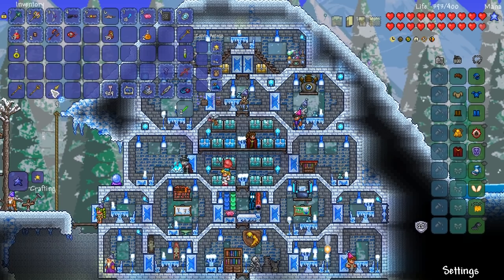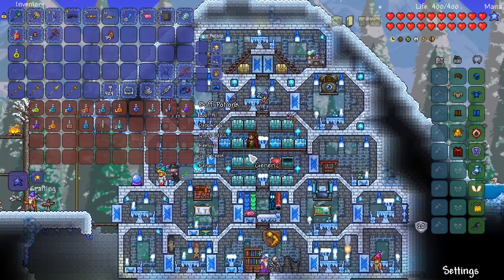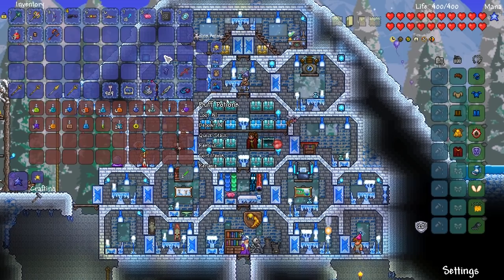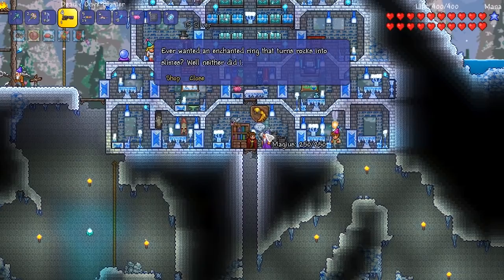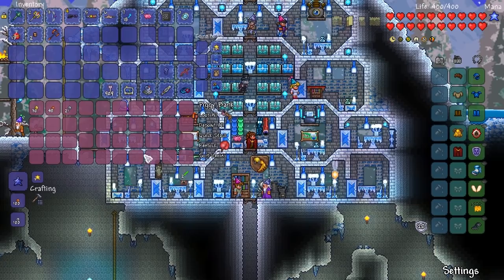Now let's sort out the inventory. Some of this could be sold, souls of might can go in storage, mechanical items can go here, archery potion can go here. Give me some money — 75 silver, thank you. Pretty much nothing left. We're looking good so far.